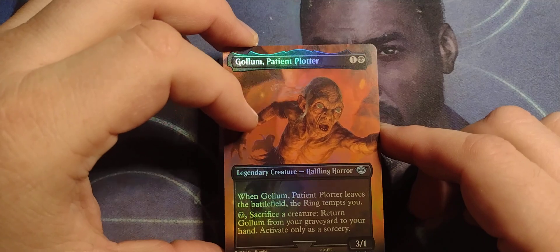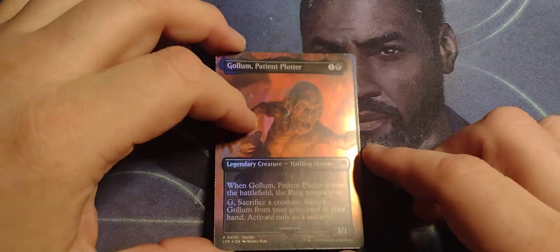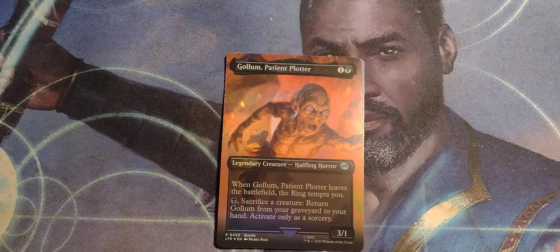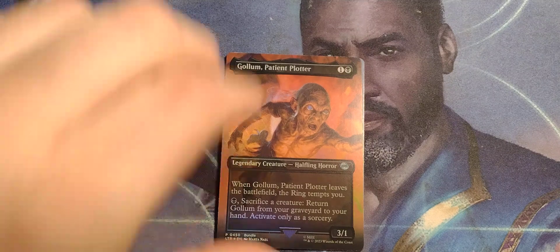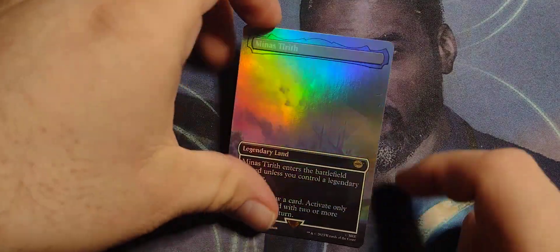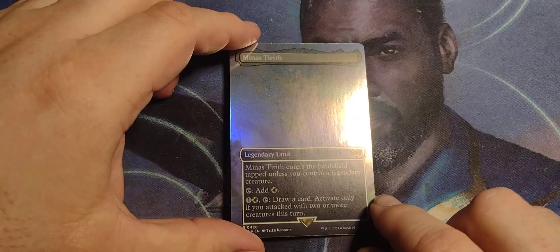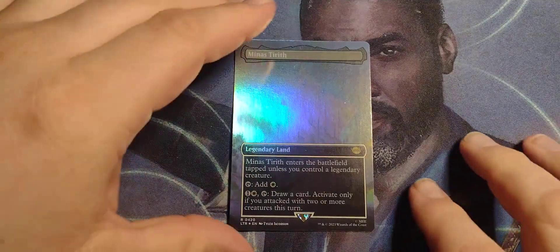This pack just keeps getting better and better. Golem Patient Plotter — the foil showcase art, part of the panorama. One and a black, legendary halfling horror, 3/1. When Golem Patient Plotter leaves the battlefield, the ring tempts you. Pay black, sacrifice a creature: return Golem from your graveyard to your hand. Activate only as a sorcery. And finally, we got Minas Tirith — the showcase art for the massive battle scene.